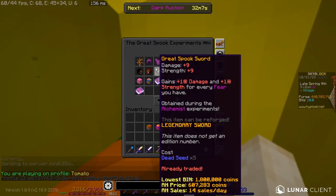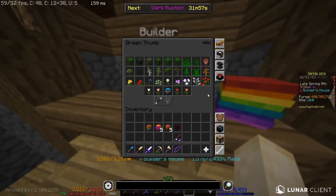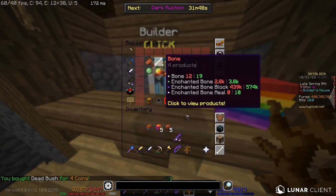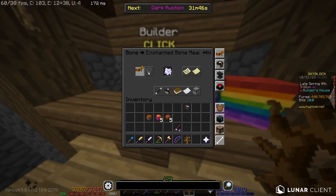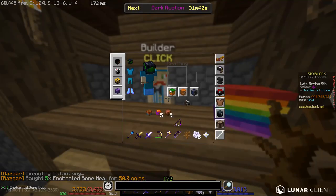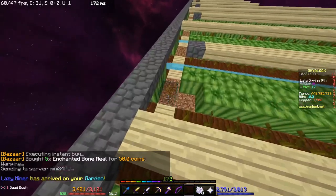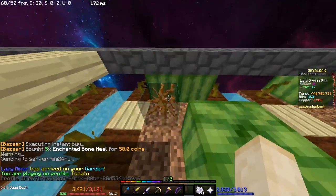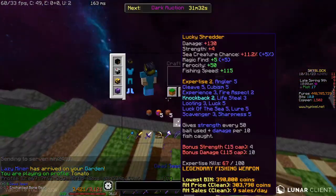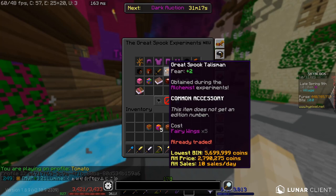For the five dead seeds, go to the builder, navigate to green thumb, and buy one dead bush. Then go to the bazaar and buy five enchanted bone mills. Go to your island or garden, place the dead bush, and bone mill it five times using the bone mill. That's how you get the five dead seeds.